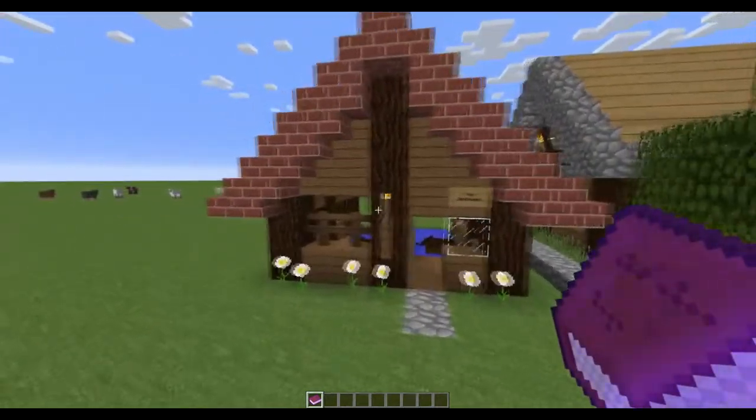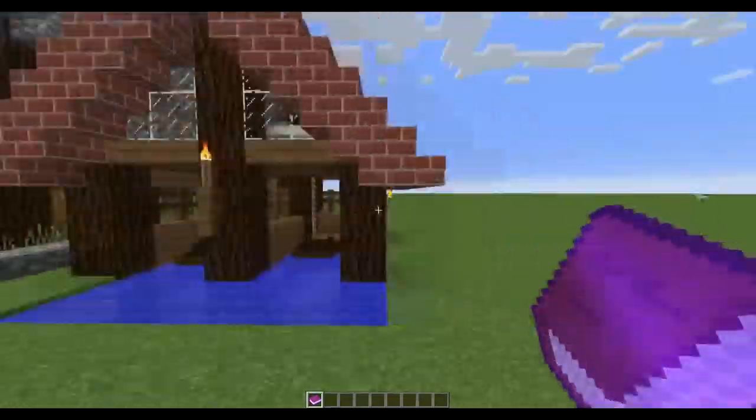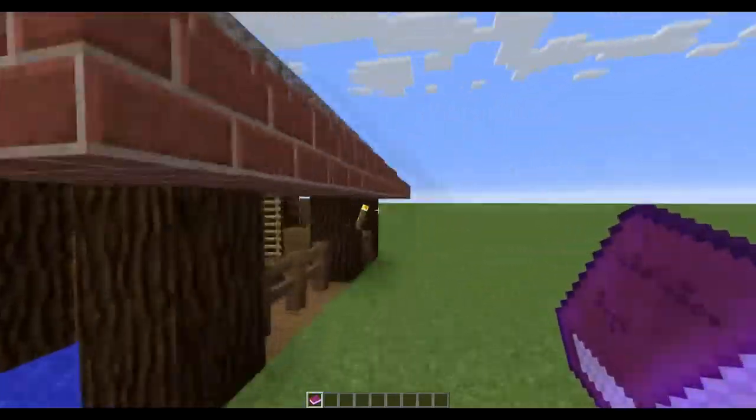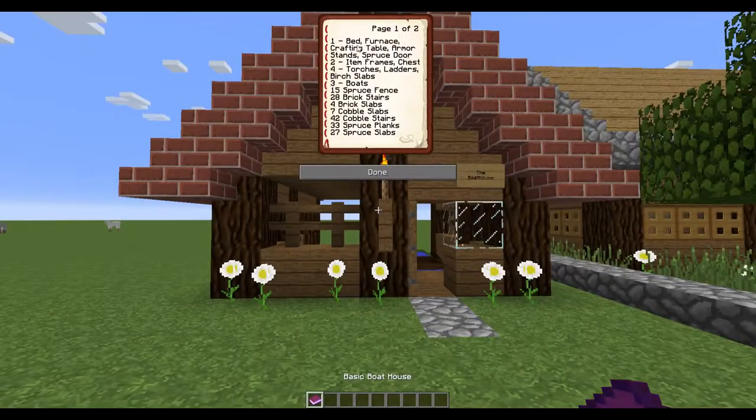Today we're going to be working on a pretty basic boathouse. You can see the results here. What you're going to need to build this boathouse are the following: one bed, one furnace, one crafting table, one armor stand, one spruce door, two item frames and two chests, four torches, four ladders, four bird slabs, and three boats of your choosing.